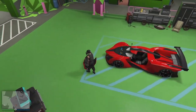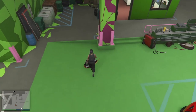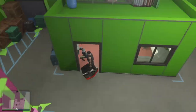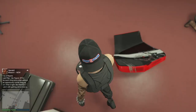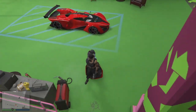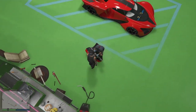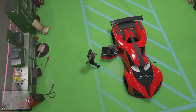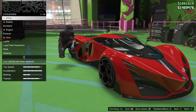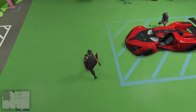Also, if your mechanic or the woman gets stuck, all you have to do is take your X80 Proto out of the garage, or just walk out of the garage and walk back in to reset them - something to keep in mind. Once you've got the woman out, move her right next to the X80 Proto - as close as possible. Then you have to get into the X80 Proto and repair the door again, make it fall off, and then get the mechanic and do the same thing - try to get him right next to the X80 Proto.